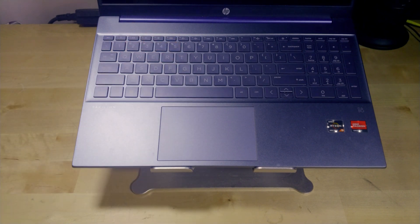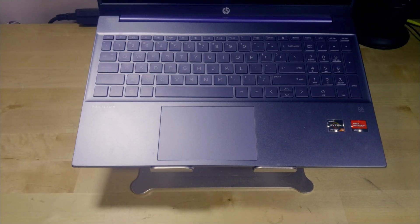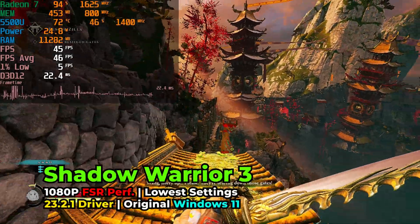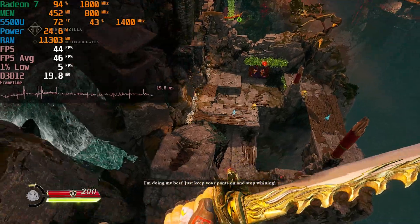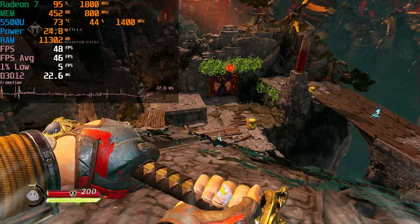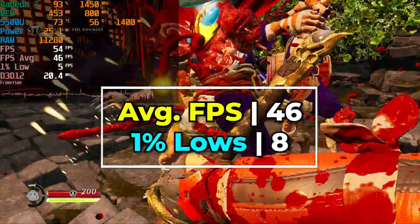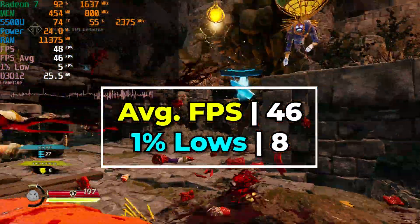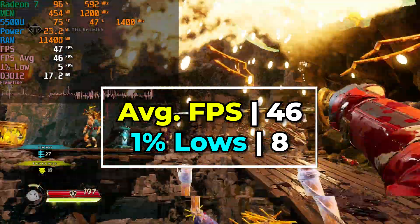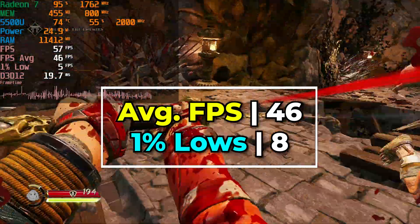So we'll see if this cut down version actually makes some noticeable improvements in two problem games that I've had recently. But before we jump into the system itself, we'll just look at the level of performance we were getting in Shadow Warrior 3 with just the stock version of Windows installed. As you'll notice throughout the entirety of the gaming experience here, the averages are pretty rock solid, but it's our 1% lows that are just an absolute disaster. And this is after letting DirectX 12 sit and load in the shaders and everything.